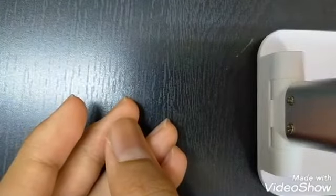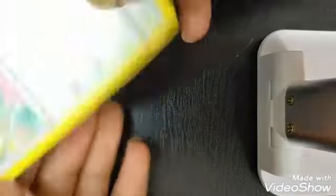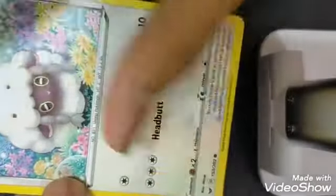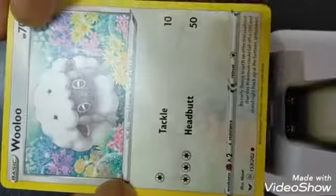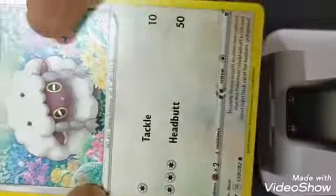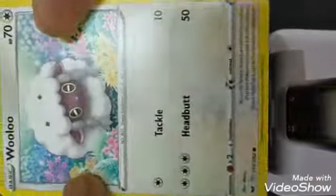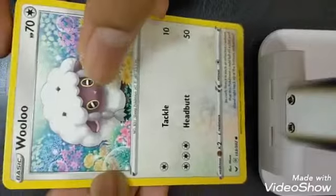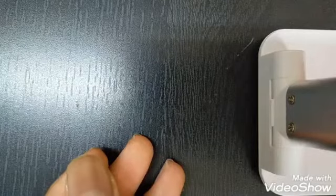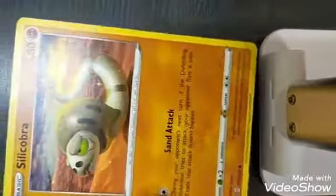The next card I got is a Wooloo. I actually like the artwork on this thing because it's in a pile of flowers, which looks really good. Its stats are quite decent if you ask me. And for the next card, it's a Silicobra.